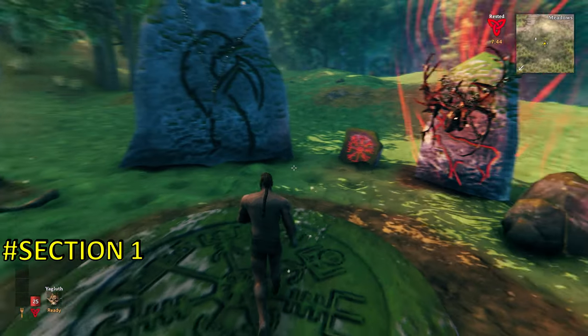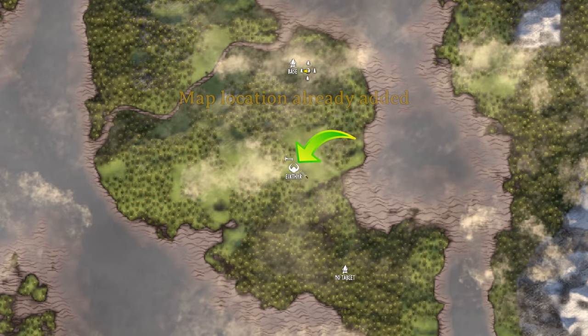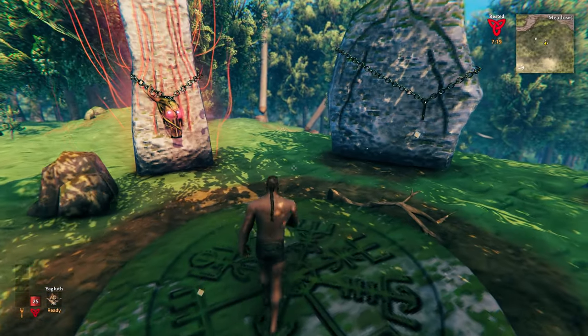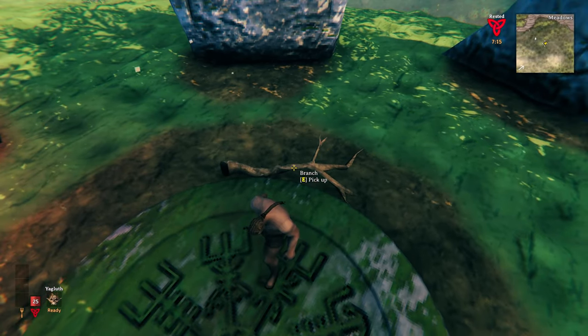Before going off exploring as you start the game, there's a little red tablet — if you click on that it will mark the first boss location for you, saving you from having to come back to it later. Collecting materials is an important part of this game; you can pick up branches and rocks just by pressing E when you're close to them.